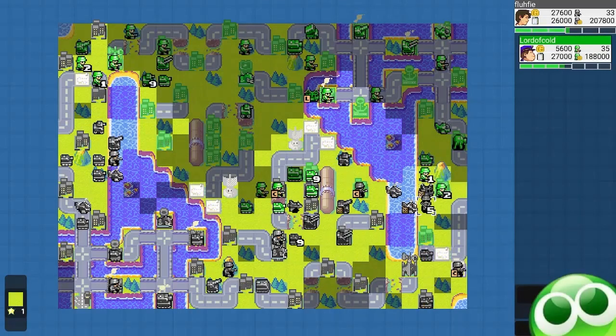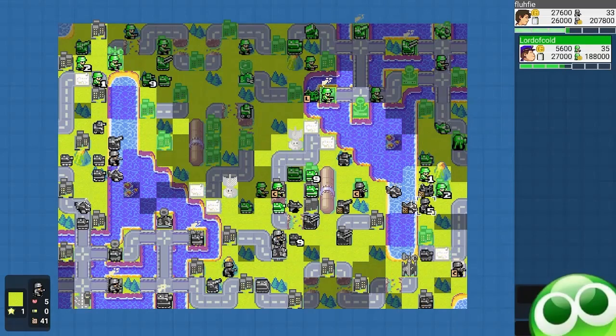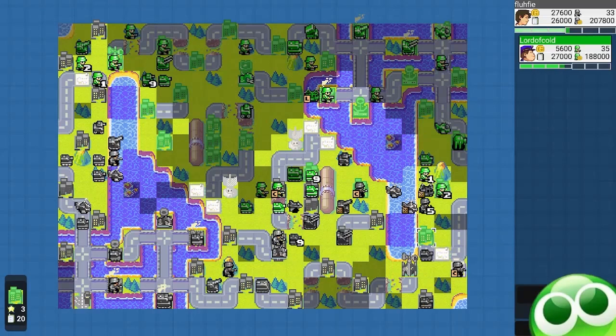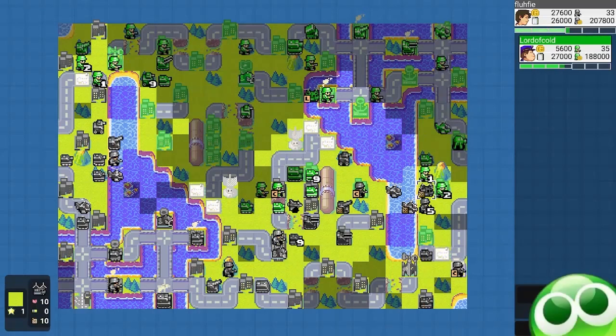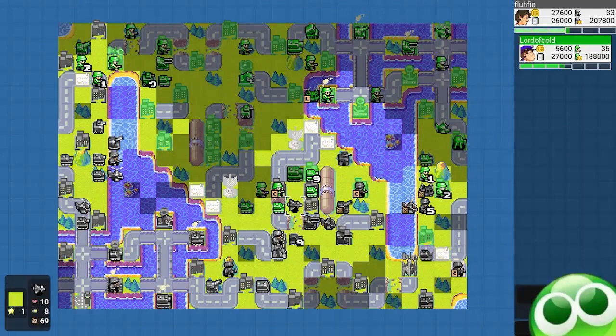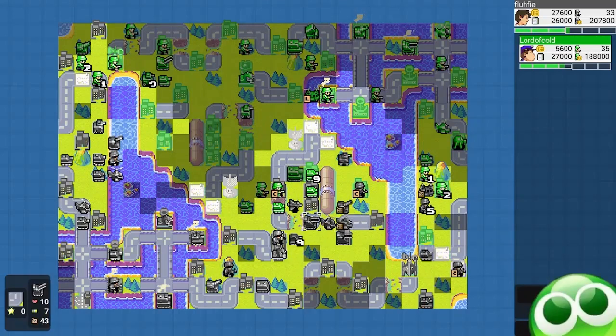I send my battle copter and infantry. My reasoning was he might have a tank here, and I don't want his tank to first strike my tank on this property, so I put a transport copter right there to block the path and maybe give me some more vision. Because I also took out his anti-air, I thought now is the time to send my battle copters left.